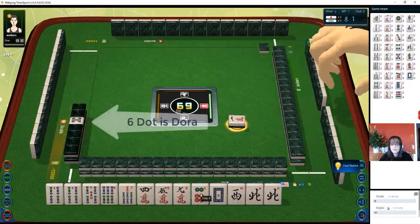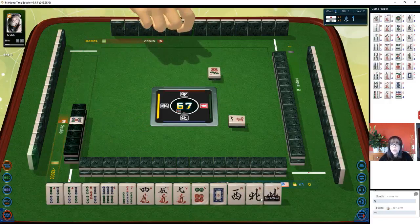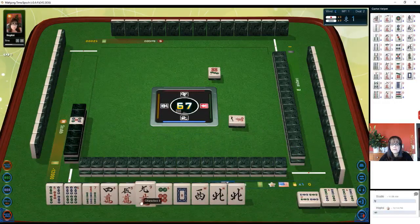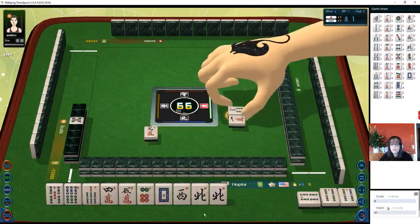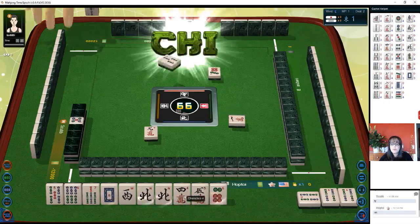Six dot is dora and we do have it. We have a pair of north — that's our seat wind. Let's go for a pon of seat wind, that is called yakuhai. Four bamboos and we could chi — no, we already have a chi. Let's pon. We have a chi four-five-six, let's get rid of the nine. Nine characters, we have a four-five-six and the opponent fours — maybe we could try for honitsu.